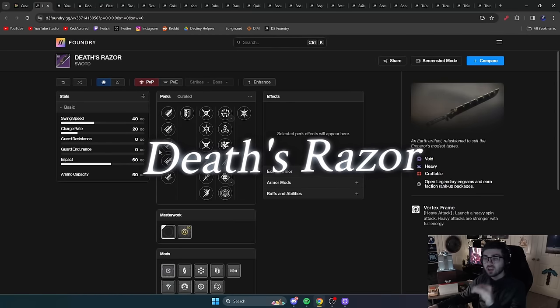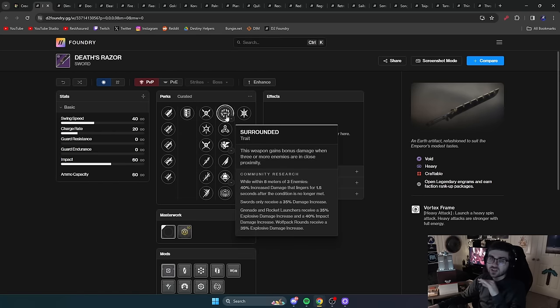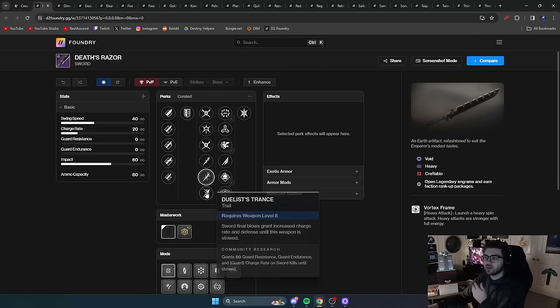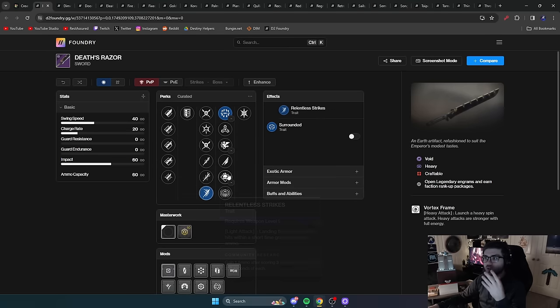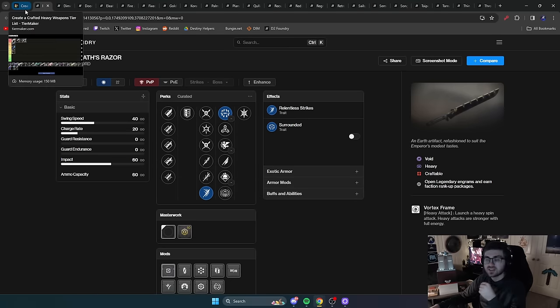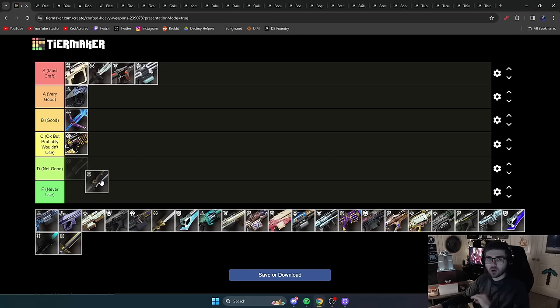Next is Death's Razor, a Warlock-exclusive sword. It has Vorpal, Surrounded, Relentless Strikes, and the usual sword perks. It's a Vortex frame whereas other options are adaptive frames. On its own it's not the greatest, and being Warlock-exclusive is a significant limitation — other classes can't use it. I'm putting it in C tier. It's okay at best, and I'd never use it over Bequest or even Caretaker, since any class can use those. Death's Razor is only usable on Warlock and is really just okay.